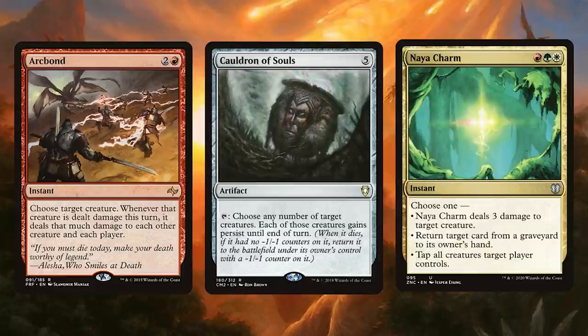Next, let's talk about a few more favorite cards. Arc Bond is so fun — two and a red for an instant, you choose a target creature, and whenever that creature is dealt damage this turn, it deals that much damage to each other creature and each player. This means that you can radiate the damage to all of these other players. It's really fun to have this instant-speed huge damage to everything, but then also your Brash Taunters are triggering, your Stuffy Dolls are triggering, your Vigor's growing stuff, your Grothama's drawing cards. It ends up being a really crazy effect that's so much fun to play.